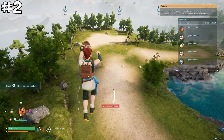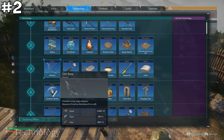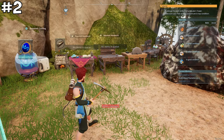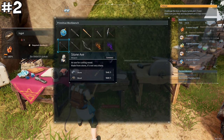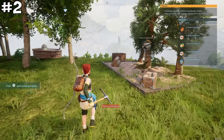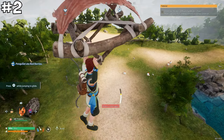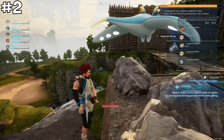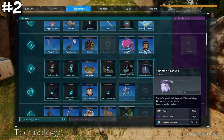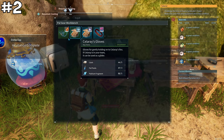Gliding is a really fun mechanic in Pal World. To glide, hit level 5 on your character and unlock the normal parachute under the technology tab. Then head to a work bench and use 10 pieces of wood and two pieces of cloth to craft your glider — great for avoiding fall damage. As a bonus, you can also catch certain pals and craft their corresponding pal gear, like special gloves for Kelimari or Celaray, which let you glide way faster and for longer distances than the normal parachute.